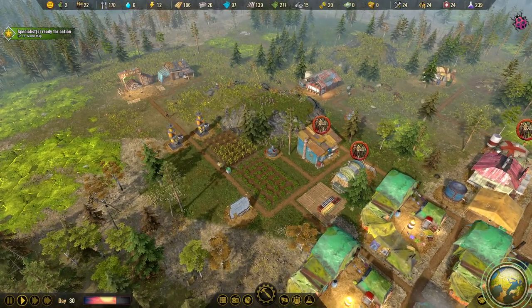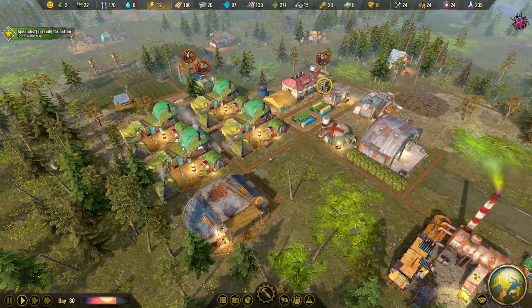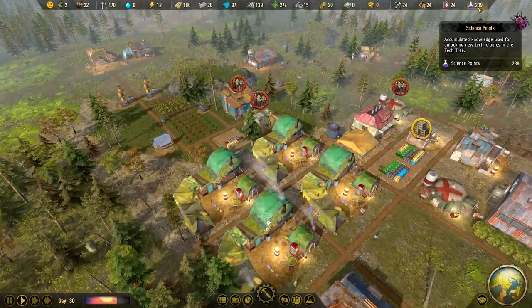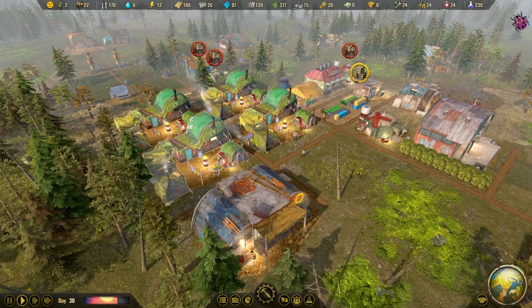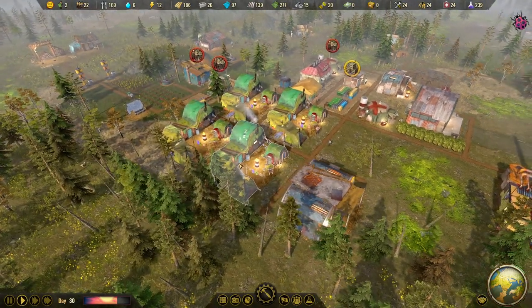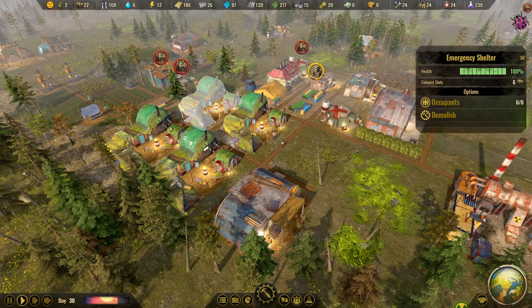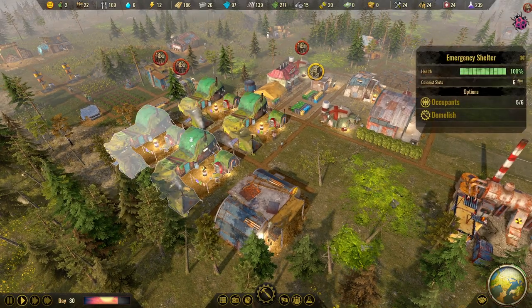We just survived the nuclear folder as well. We have quite good resources right now, electricity, and we're still getting science points. There's an unhappy face though - my people rested poorly. We need to modernize our shelters soon and make them a bit more comfortable.